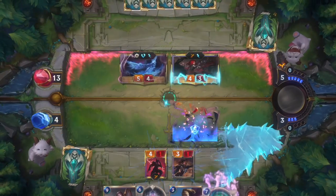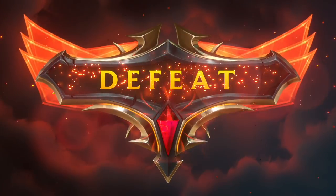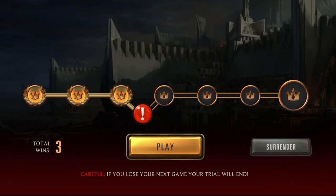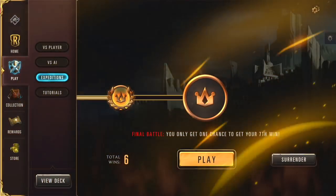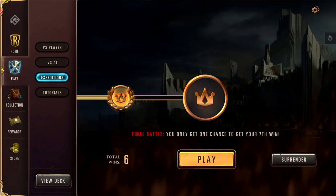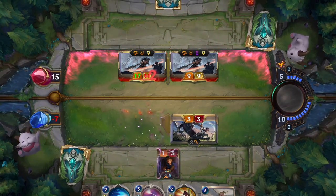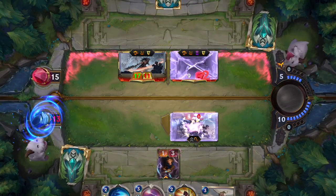Your trial continues until you either win seven matches or lose two consecutive ones. Even if you fumble a match, one victory is all it takes to get you back in the game. And if you're skilled enough to reach six wins, you'll enter sudden death. The next match decides it all — will you get the coveted seventh win or end your trial right then and there?